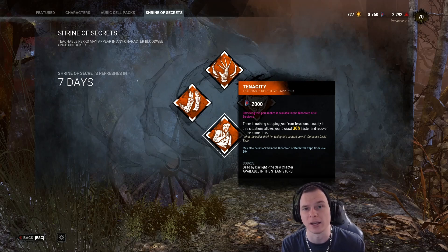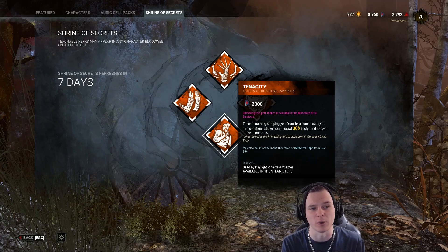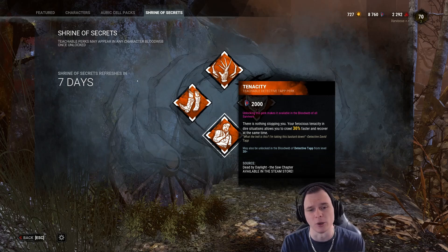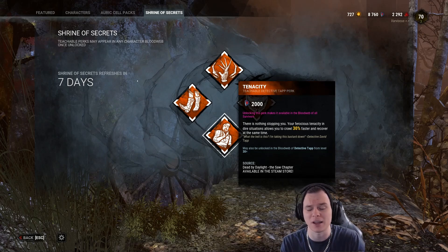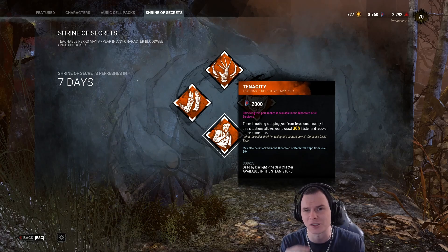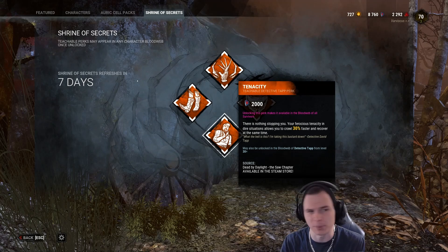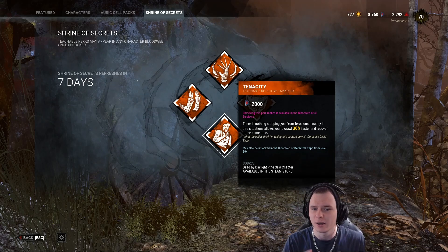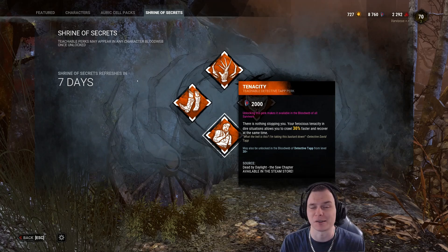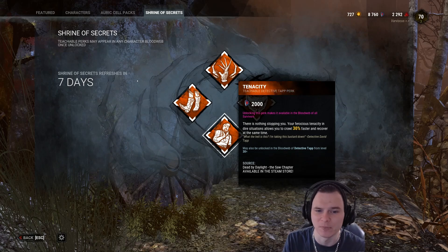A lot of people incorporate Tenacity alongside Unbreakable. They don't generally run it with No Mither either, because killers don't normally slug No Mither survivors - they just pick them up and hook them since they know they can recover. It's an okay perk from Detective Tapp, unlocked at level 30. It's very, very situational - I can't stress that enough. Eight out of ten killers won't leave you on the ground and rotate elsewhere. I do not recommend it personally, but it can be run in some wacky builds, especially Saboteur builds.